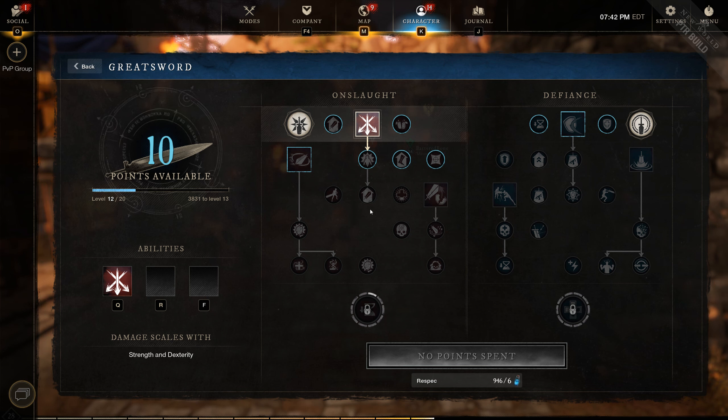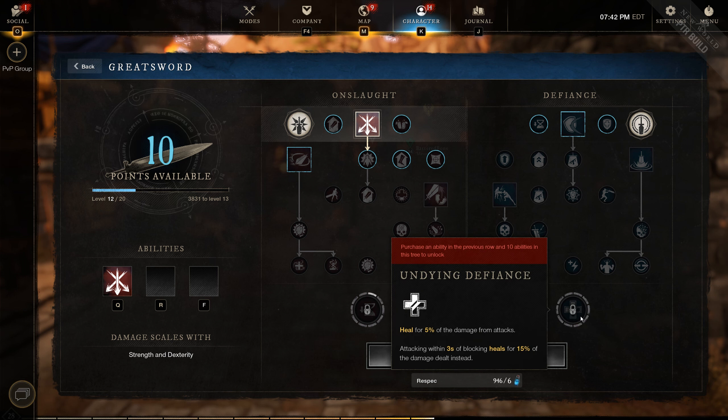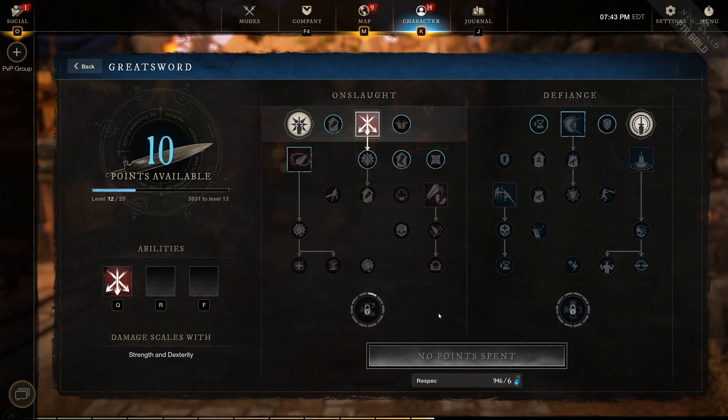All the passives are pretty much insane. Unrelenting assault on the onslaught tree gives you cooldown reduction per attack, which is pretty nuts. But you also heal for 5% of your damage with undying, and attacking within three seconds of blocking gives you 15% instead. So you gain a lot of access to heals. On my paladin build this is going to work very well since healing is already a theme of that build, and getting more healing through the greatsword will play into the build even more.